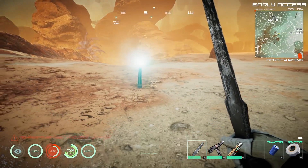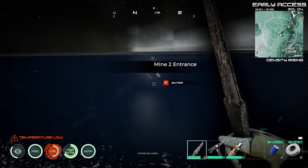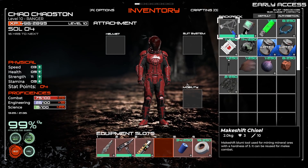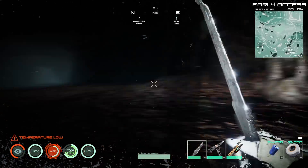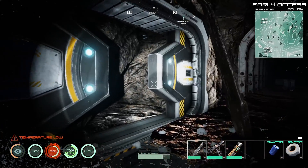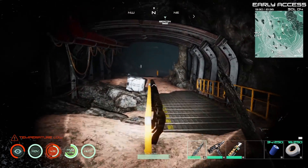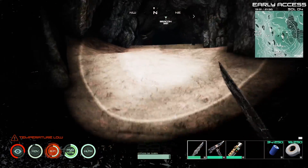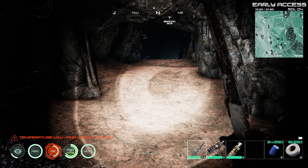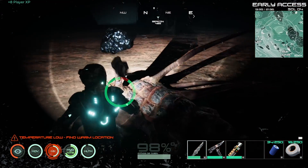Got my new sword — I'm here at cave entrance number two with a beacon placed. Unfortunately I'm completely out of food, which is going to be rough. I was told to stay to the left inside. It's a pretty massive cavern going very far down. I spotted some cobalt and killed a creature. Temperature's too low but we'll push through.